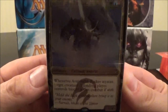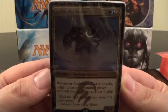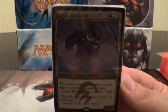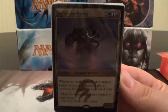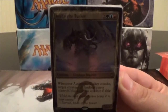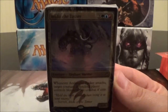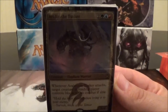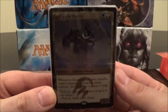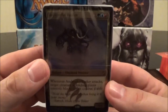Let's take a look at Avalanche Tusker. He is a five-cost 6/4. Whenever he attacks, target creature the defending player controls blocks this combat if able. That's actually pretty good — if your opponent has a weaker creature on the board that's doing something static and you know it can't survive combat with this creature, just pick it and make that creature block. So it's a pretty good path-clearing card.